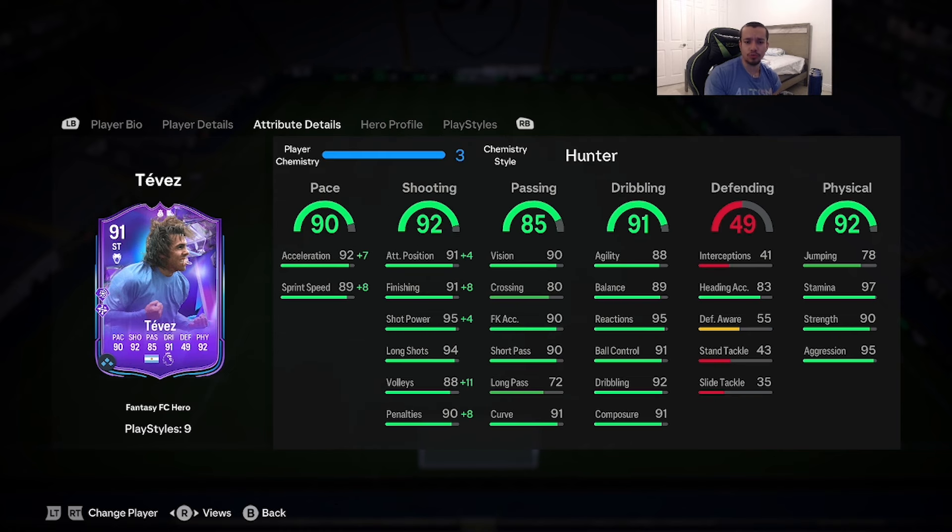For the chemistry style, I'm going to give Tevez the Hunter. That maxes out acceleration, sprint speed goes up to 97, finishing up to 99, shot power 99, attacking positioning up to 95. Passing looks solid, dribbling looks good all around, and physicality is looking great with 97 stamina, 90 strength, and 95 aggression.